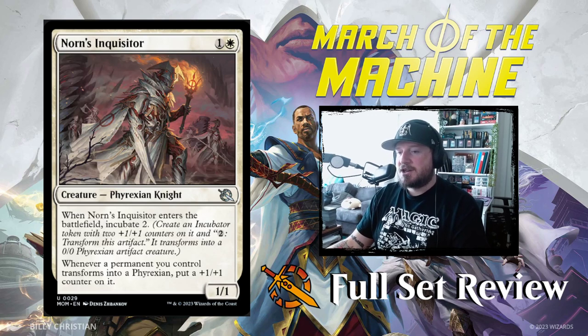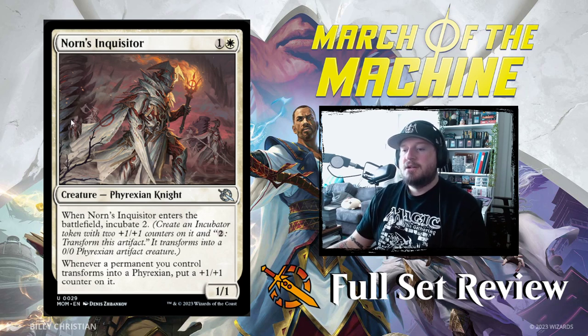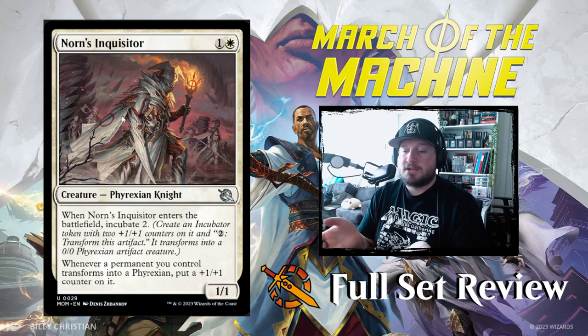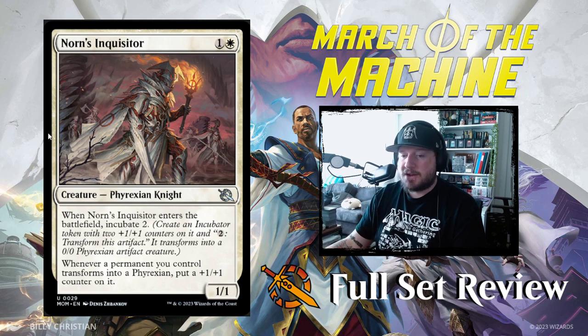Next up we've got Norn's Inquisitor — 1 and a white for a 1/1 Phyrexian Knight. When it enters the battlefield, incubate 2. Whenever a permanent you control transforms into a Phyrexian, put a +1/+1 counter on it. This is nice because all those Incubator tokens transform into Phyrexians — so if you're building that sort of deck, Norn's Inquisitor gives them an extra counter.